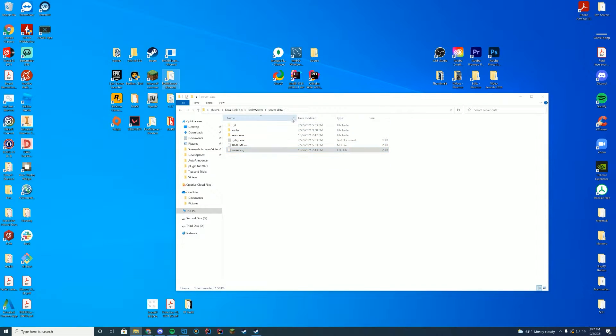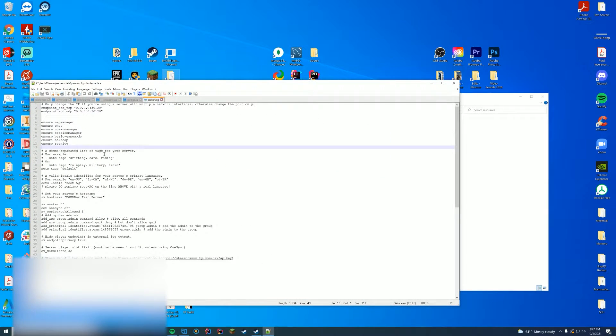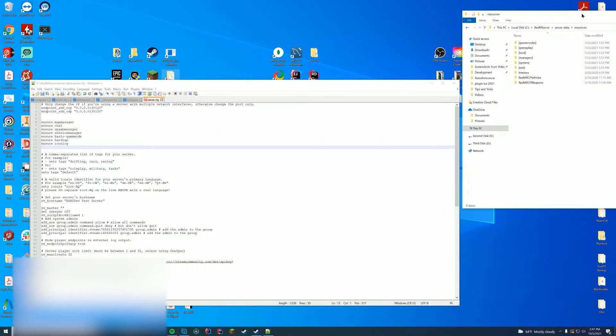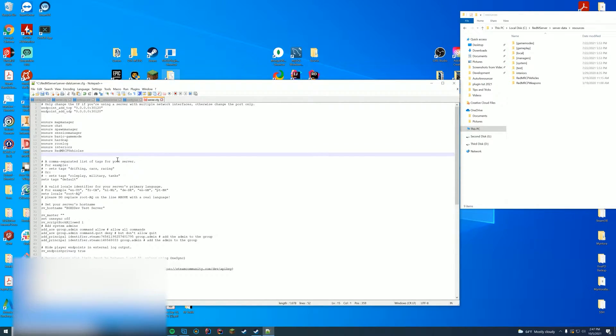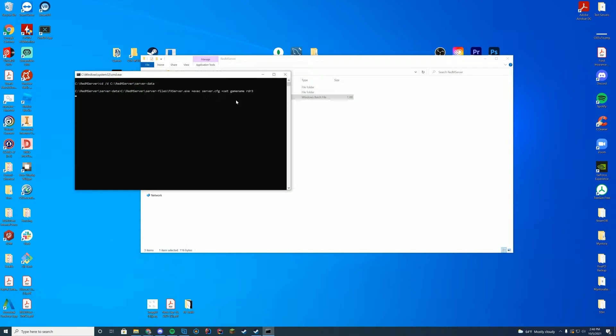This just keeps it a little bit easier for us to enter into our server.cfg file. So we're going to go to our server.cfg file and edit it with Notepad or Notepad++. We're going to do the same as we would on FiveM and type 'ensure' followed by the name of the folder we want to start. So I'm going to do 'ensure interiors', then 'ensure RedM_RCP_vehicles', and 'ensure RedM_RCP_weapons'. Make sure you can spell correctly, then go ahead and save.